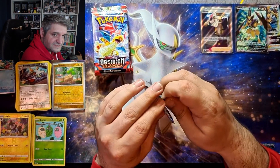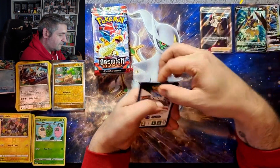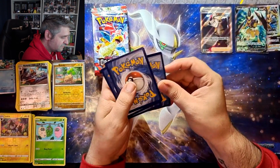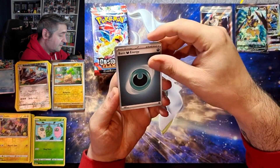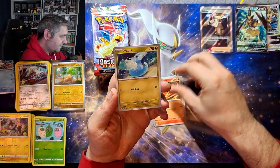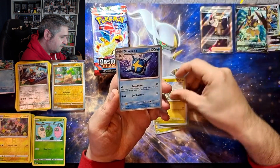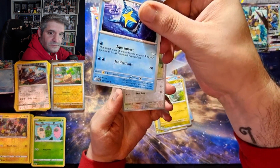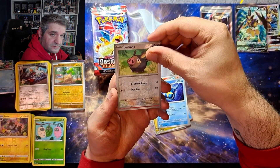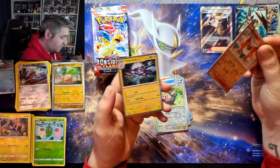We've pulled eight hits from this booster box so far. I'm expecting three to four more - I haven't got a gold card from this box yet, which is usually something you'd expect to see. We have darkness, Wynaut, Charmander, Dratini, Oddish, Frogadier, Drampa, Sharpedo with a really scuffed edge - quite damaged - reverse Lechonk, reverse Volcarona, and we get a hollow Toxtricity.